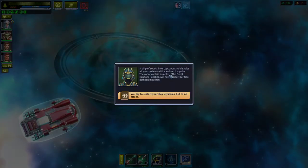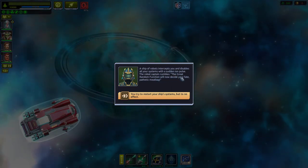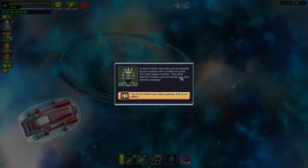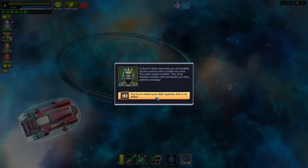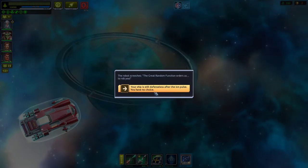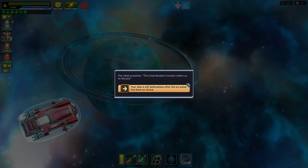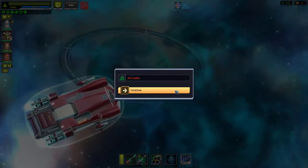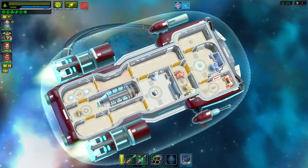A ship of robots intercepts and disables all systems with a sudden ion pulse. The robot captain rumbles: 'The great random function will now decide your fate, pathetic meatbags.' You try to restart systems — no effect. The robot screeches: 'The great random function ordered us to rob you!' Your ship is defenseless after the ion burst — they take 59 credits. Those robot monsters!